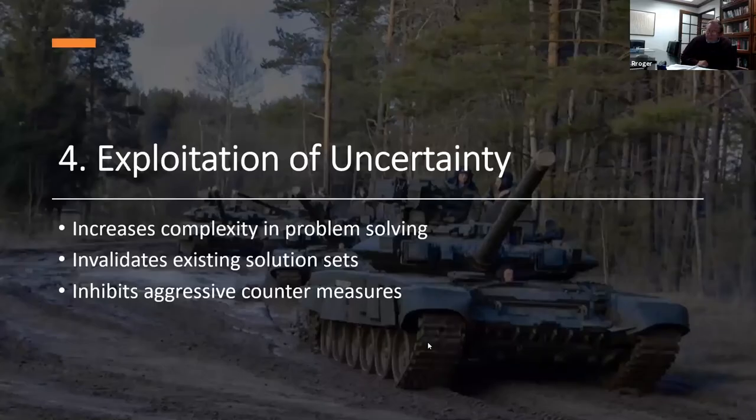The fourth characteristic is exploitation of uncertainty. Uncertainty in hybrid warfare increases the complexity of problem solving. A nation prepared to defend itself has existing solution sets — how they'll conduct operations, where they expect invasion, what type of attack they'll face. Because of the uncertainty of hybrid warfare, operating between peace and war, those solution sets are invalidated, and the time and money invested in them wasted. It really inhibits aggressive countermeasures: you're not sure what's happening, so it's difficult to take action.